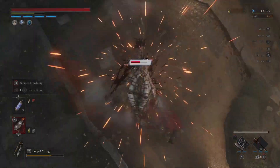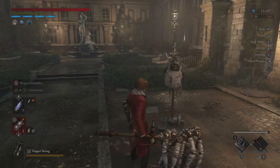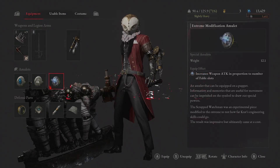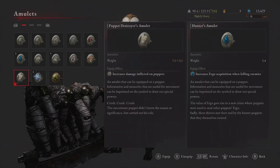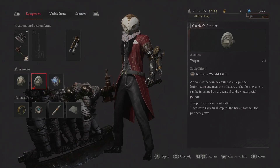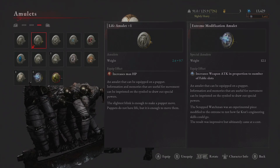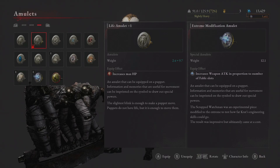When fully upgraded, the Puppet String is a menace to pretty much everyone and can make tough encounters much easier. Halfway through the footage I realized I was using the wrong amulets — so try to put on a Puppet's Destroyer Amulet whenever you're going against that type of enemy. A Carrier's Amulet early on will definitely help because the weight is very heavy with this build, and an Extreme Modification Amulet works ideal as well. You could also swap in a Life Amulet for a little more leniency when taking damage.